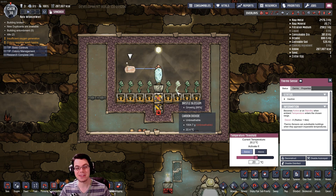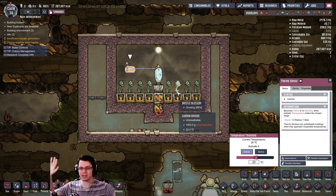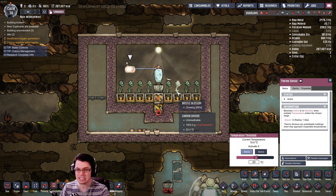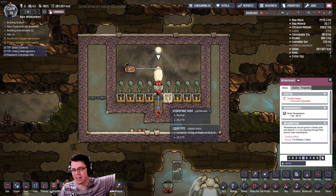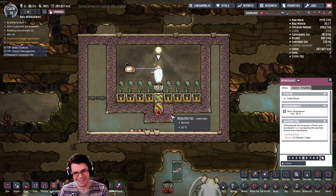So there you have it, guys. I think that was a pretty handy little setup — it doesn't cost you any power at all, and we can automate all sorts of farms with this. If you enjoyed this episode of Oxygen Not Included, let me know in the comment section below. If you have different ideas for ways we can use an automated Weezwort, let me know down there. If I've earned a subscription, thank you so much for that. Have a great day, guys. Stay awesome. Peace — Brothgar out.